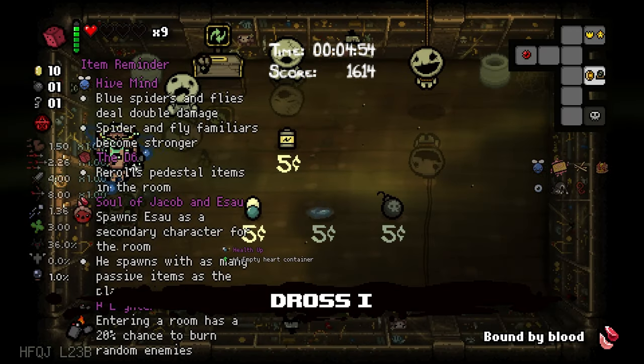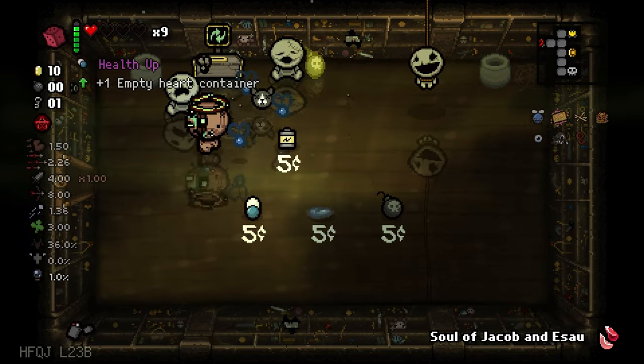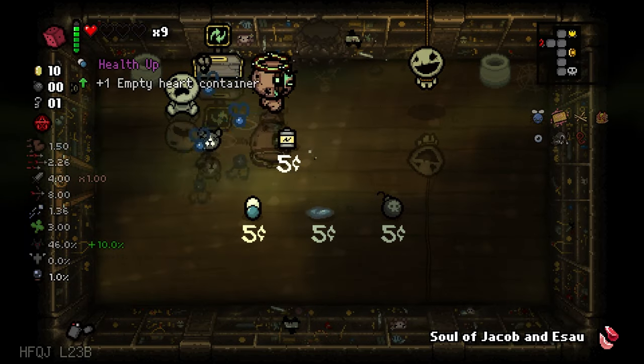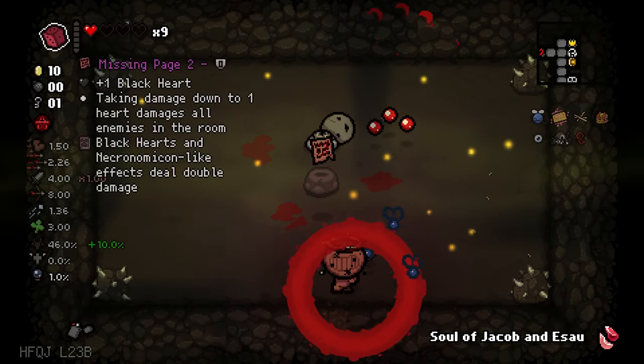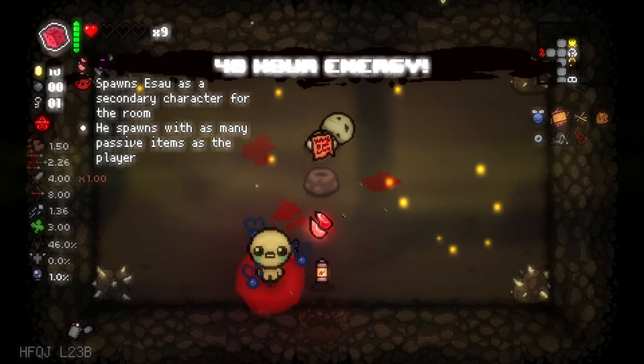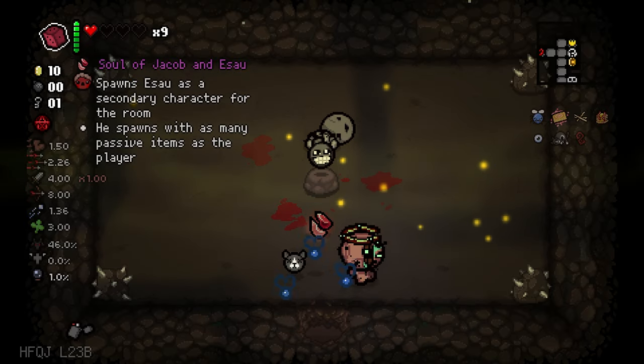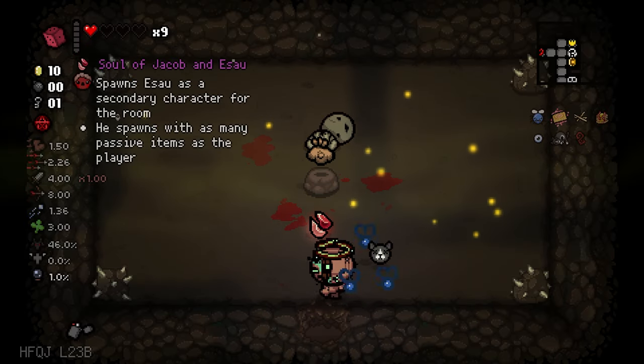That's everything here. Let me explode it. Secret room with an item. Let's reroll this into rock bottom. 48 hour. 99 bombs. Psych of sex. You can go for one more. Spirit checkers — nah.